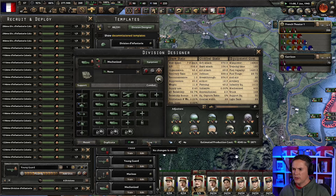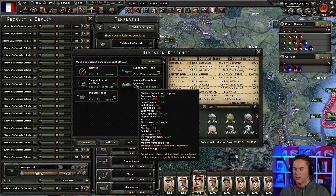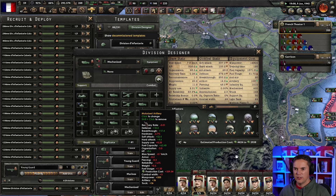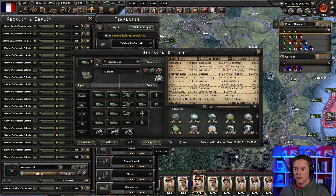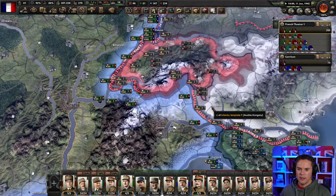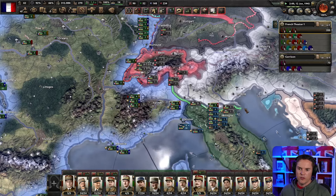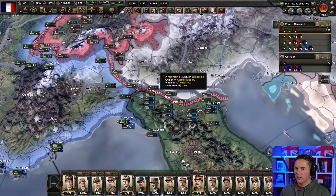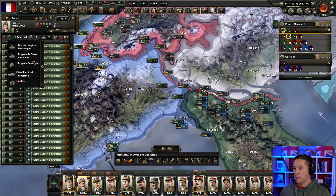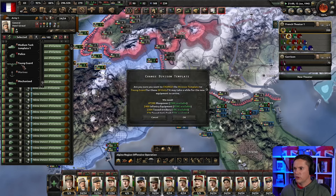Can we change that to the flame tank? Yeah, that gives a nice boost — we've got more artillery there to make up for it. Let's do it. Supply companies will help out as well — those would be quite useful. We've got more infantry coming in, more manpower. Let's change all our divisions up to some big stuff to make sure we don't get pushed around.